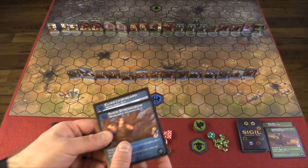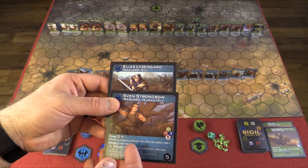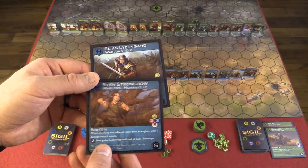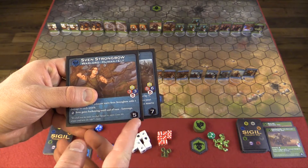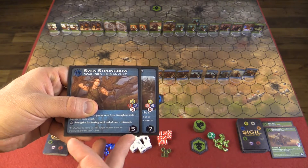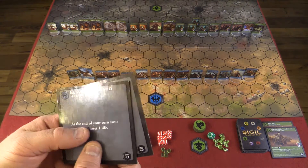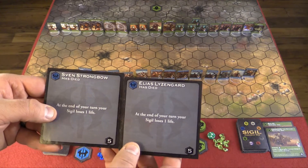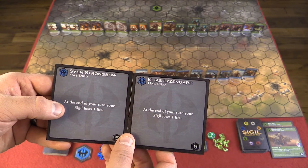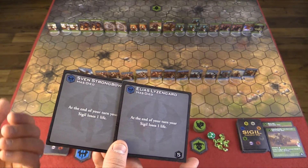Each faction also has a warlord who leads your faction, and these come with two for each faction. We've got Sven Strongbow and Elias Lysengard, and they have special abilities. They also have a number that tells how many units they can command — you can never put more units than what are shown out on the board. If your warlord is ever destroyed, you flip it over and that begins an in-game counter: at the end of your turn, your sigil loses one life. So once your warlord dies, there is a finite number of turns that are going to happen in the game.